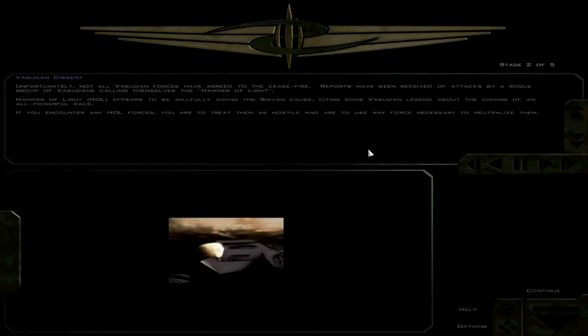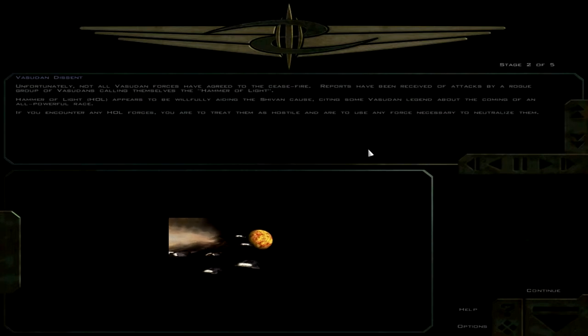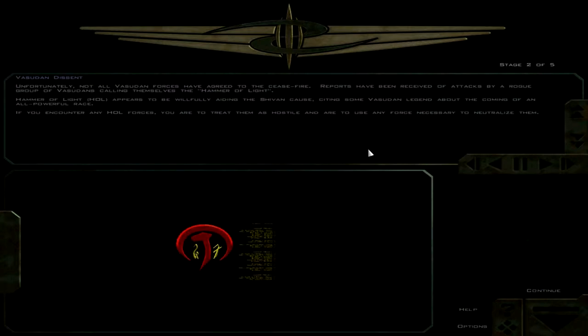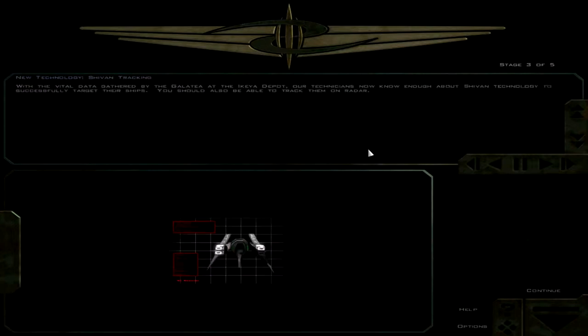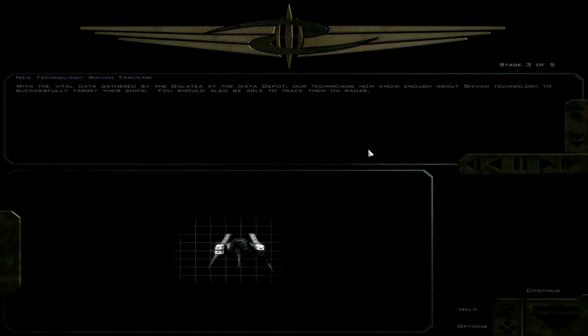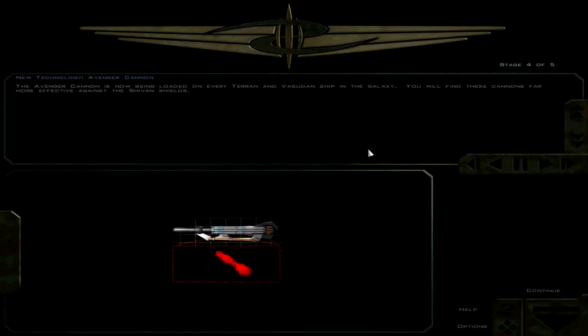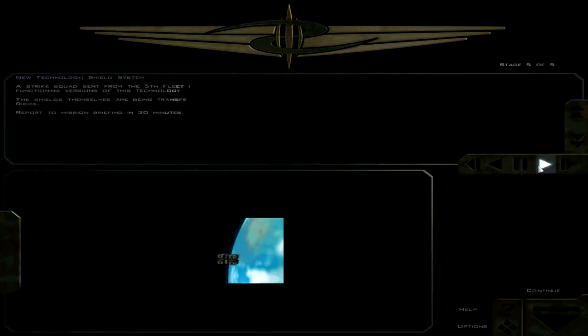And here's our first look at the hardline religious nuts in the Vasudan Empire. These people believe they need to bring the apocalypse and help the Shivans do that, which is completely insane, but we'll see exactly how much of a threat they are. We should also be able to target them on radar - spoiler alert, not much. Looks like we can target the Shivans now, and we're going to punch through their shields better because of the Avenger cannon. We never did hear anything about McCarthy - he had this whole thing going on.